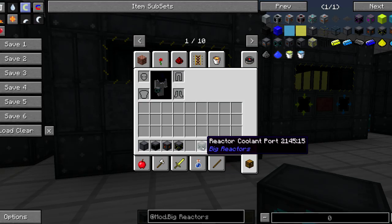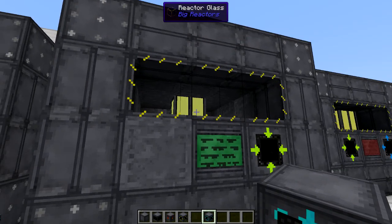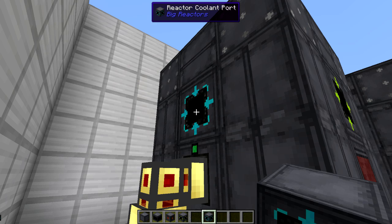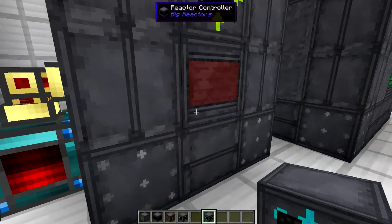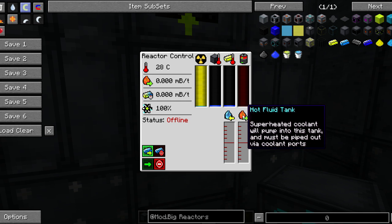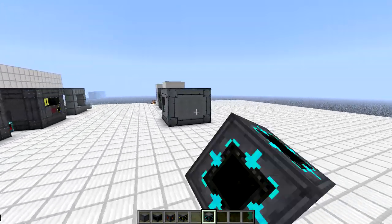We've also added reactor coolant ports which will turn a passively cooled reactor — meaning it's just the casings and reactor size doing the cooling — into an actively cooled reactor. As soon as you place the coolant port the reactor turns into an actively cooled reactor. You pump in a coolant; in this video I'll demonstrate with water. The reactor uses that water to cool itself and outputs a by-product which is steam, and that steam can be used for the new multi-block: the steam turbine.